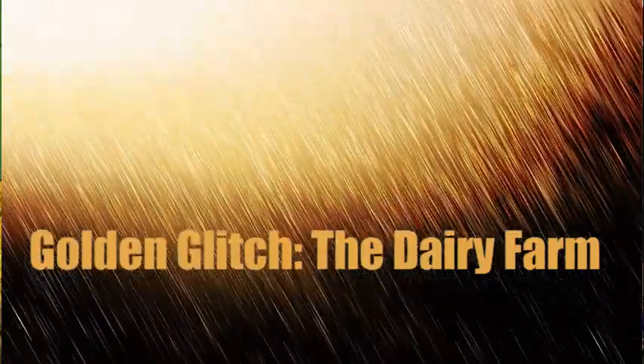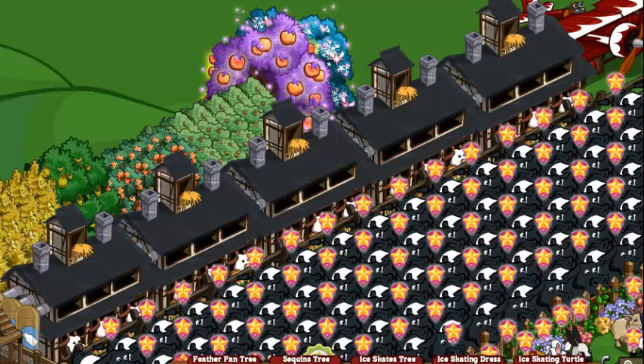Hello and welcome to Dirt Farmer Television. Today we're going to be showing you one of the three golden glitches in the game, the dairy farm glitch. This is how you can rack up massive amounts of coins real fast, real quick, but you will need a dairy farm.